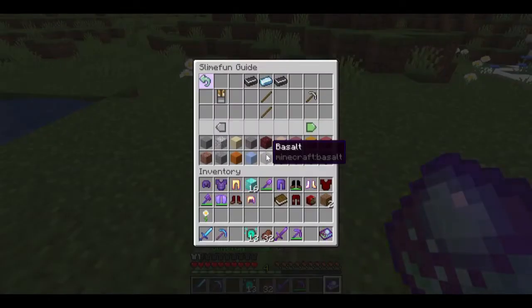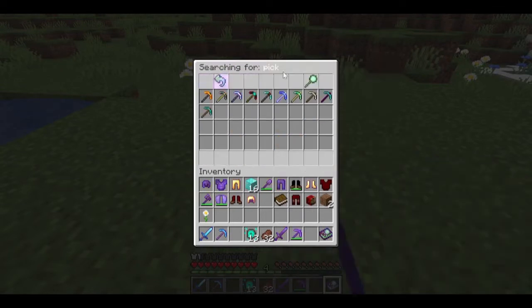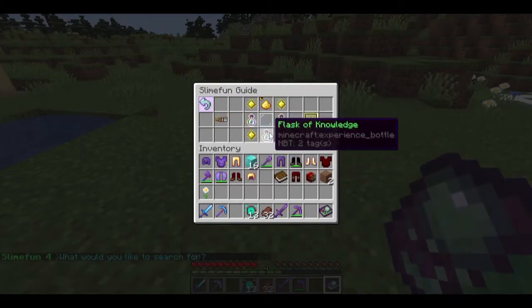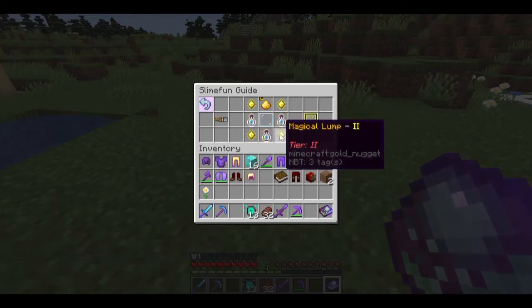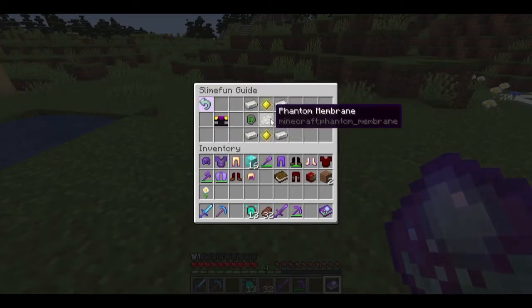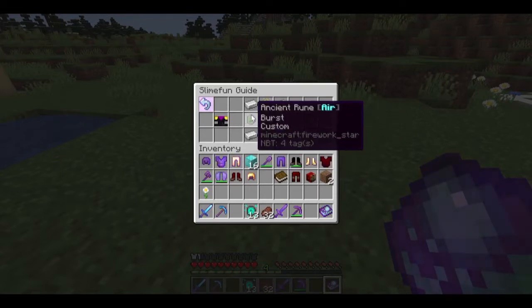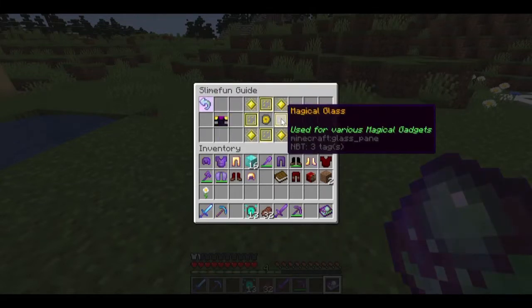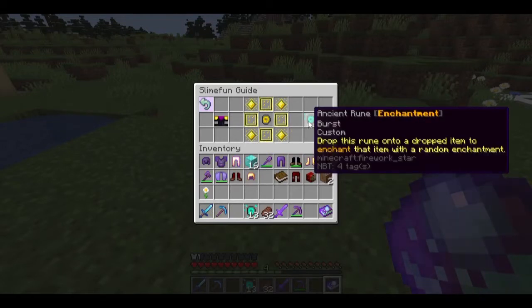If you focused on Slime Fun over the vanilla world, let's look at the cost: four magical lumps, four magical glass — not that expensive. Two magical lumps, two flasks of knowledge, glass, gold dust — relatively inexpensive. The rune requires a phantom membrane, so you do have to kill a phantom, plus water and air runes, some iron magical items — not bad. You need Ghast tears and feathers, but in Slime Fun the ability to make all those farms exists. This is a relatively easy enchantment to make once you've got the setup going.